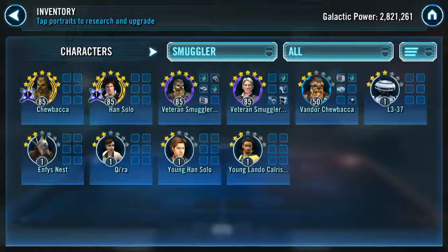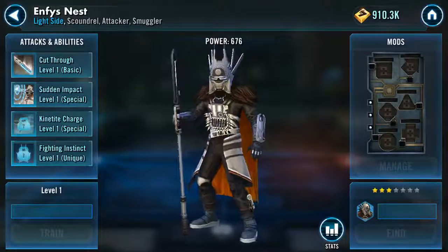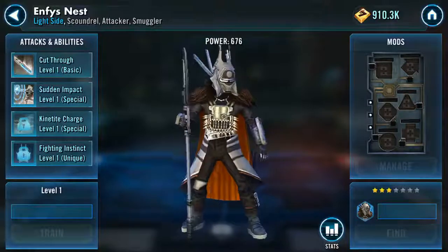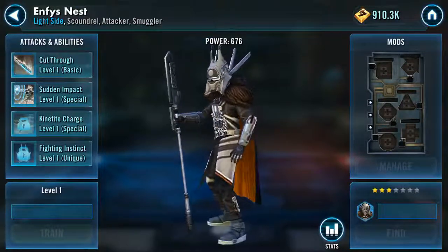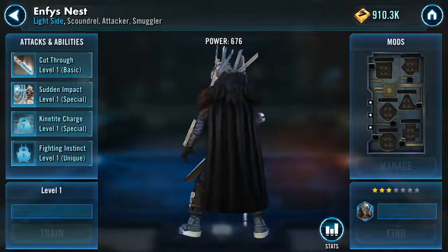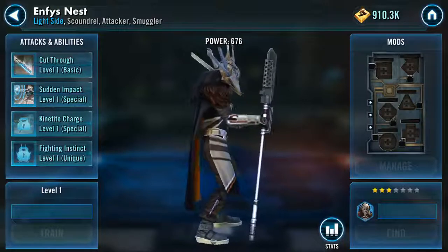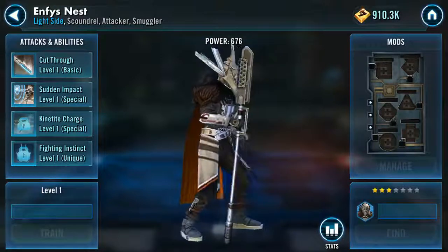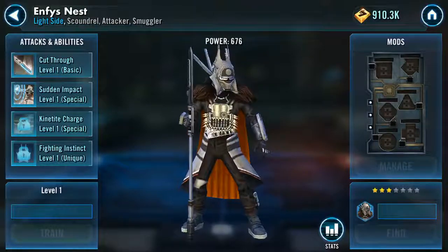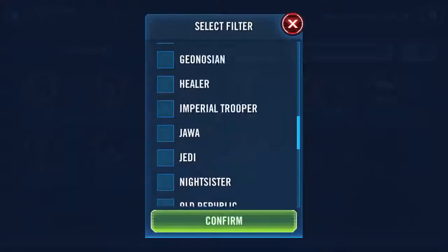For Smugglers, Nest is the biggest thing. This is an extremely long farm but well worth it — she is one of the best standalone characters and can solo well over 20 teams just by herself. She can solo Geos given the right mods and scenario. I highly recommend farming her as well.